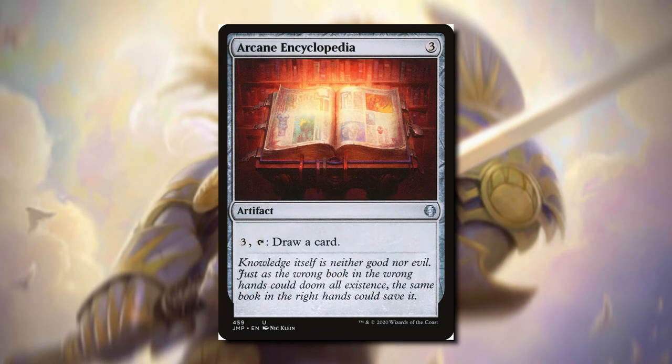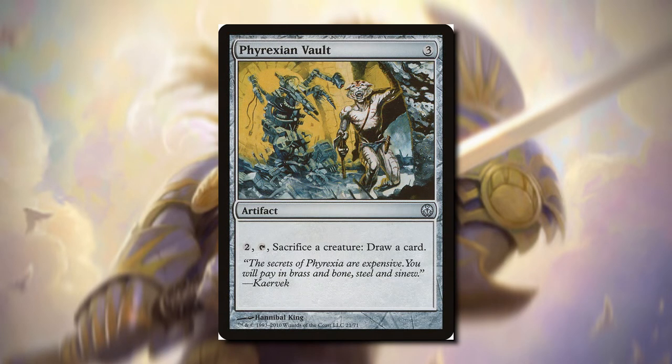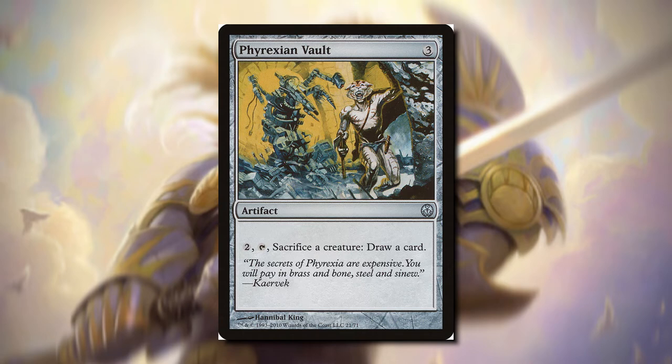Arcane Encyclopedia — for three mana, tapping it we get to draw a card. Jalum Tome — we pay two, draw a card, and then discard a card. We can take advantage of this with decks that love a lot of interaction with our graveyard. Phyrexian Vault is another really bad sac outlet — we have to pay two, tap it, sacrifice a creature, and then we get to draw a card. We don't care about how many creatures we're sacrificing because we probably have a million. The bad part is that we have to tap Phyrexian Vault, so we can't keep repeating this.